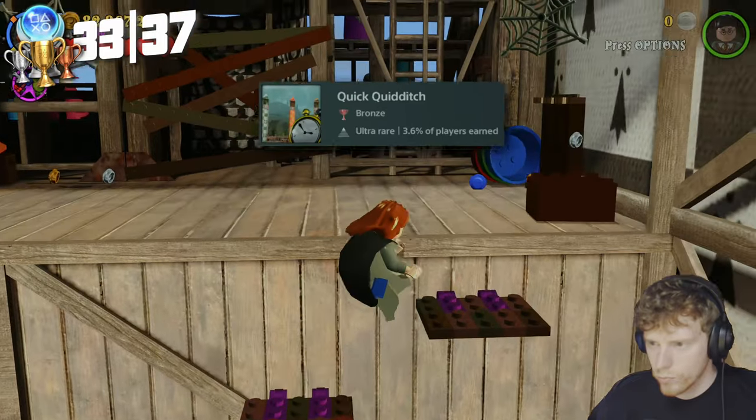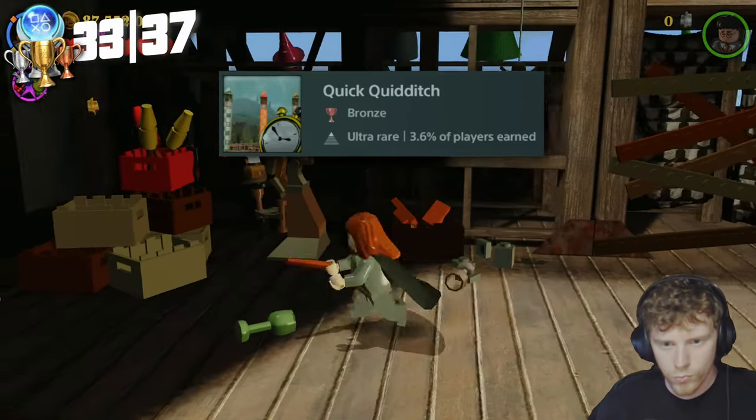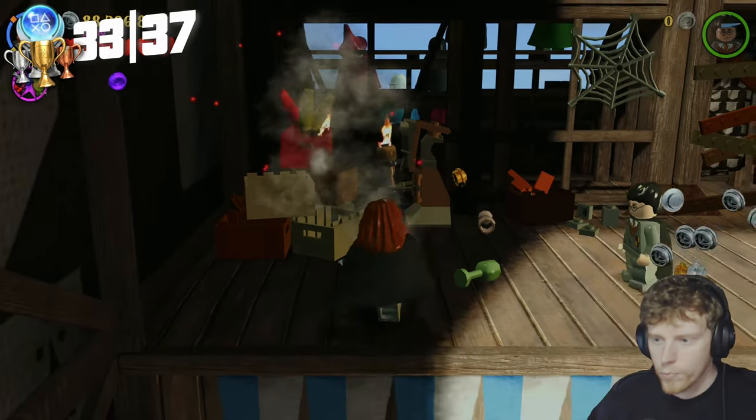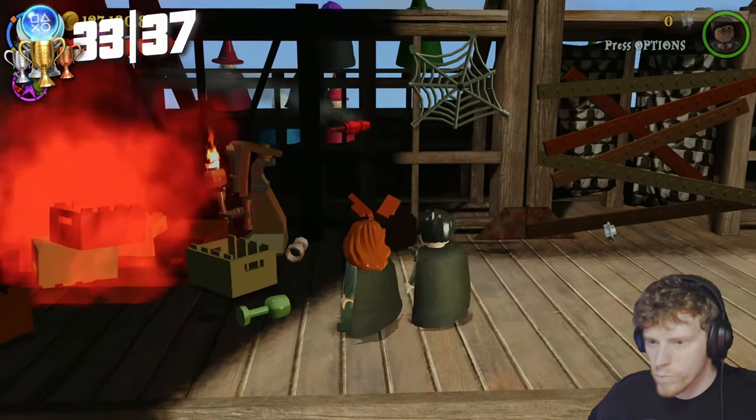Next we go for Quick Quidditch — complete the Quidditch level called A Jinxed Broom, also in year one, in under five minutes. I got it on my first try — super easy, not difficult at all. You'll probably have plenty of time left over.